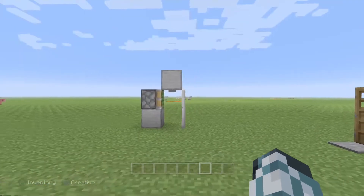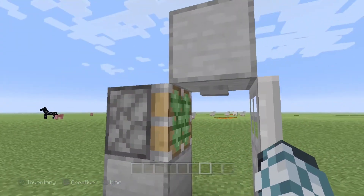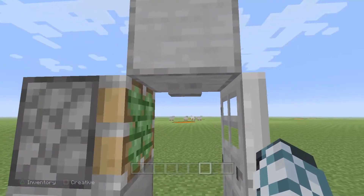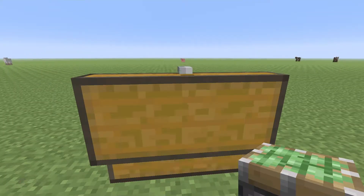If you're doing this on survival, this also works — you just got to craft some blocks. You're going to want to craft a sticky piston, a button, and an iron door. Let's craft those real quick.